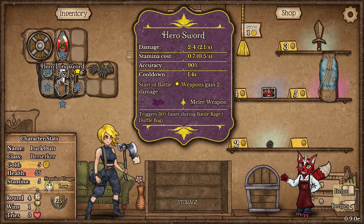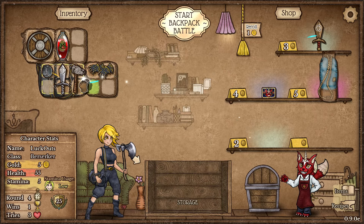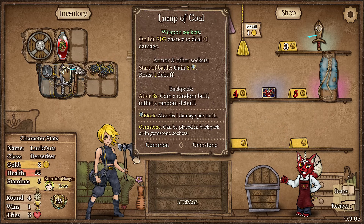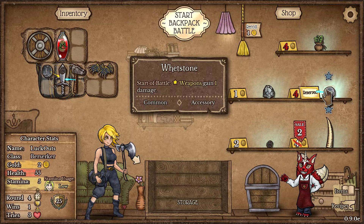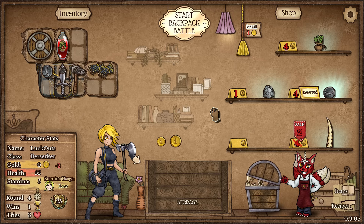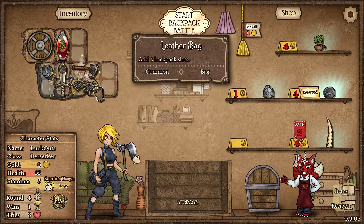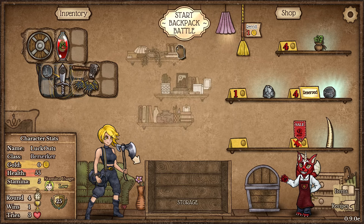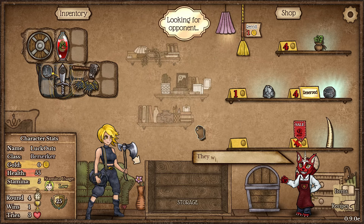We're actually going to want the hero longsword. In the middle here we are going to grab a piece of coal to get that little bit of extra damage. We found ourselves another whetstone — we'll take another piece of coal and leave it like this for now, having it triggering on our hero sword and our dragon claws.